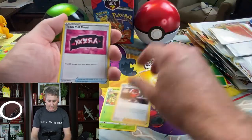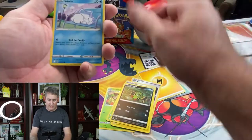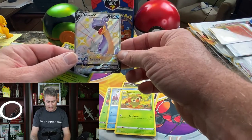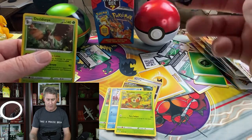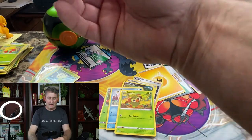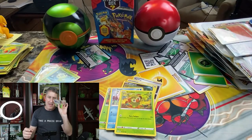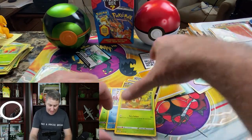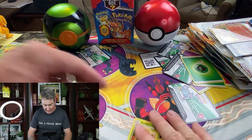Dartrix, Ball Guy, Team Yell, Rowlet, Morpeko, Spinarak, Snom, Grookey — Lapras V. That is a good card, actually. Aaron, my friend — you know Aaron here on Poke Collectors — he pulled one of these Lapras Vs. I do like those Lapras. Shiny Lapras. I want that Charizard V, but I'm not going to be greedy... yes I am. I want the Charizard VMAX and the Charizard V. Anybody else want that?